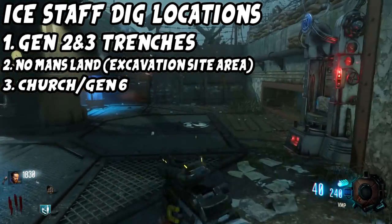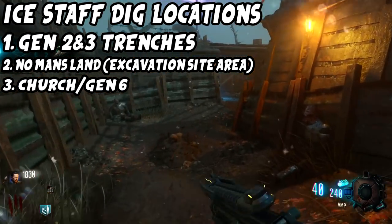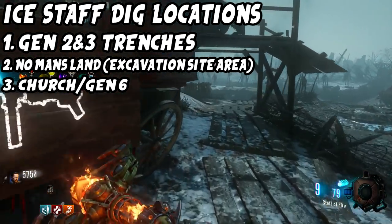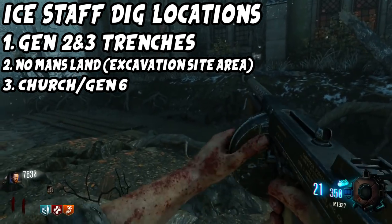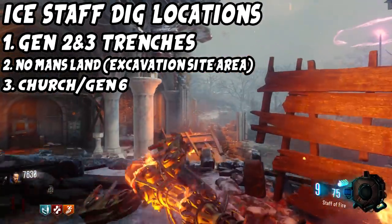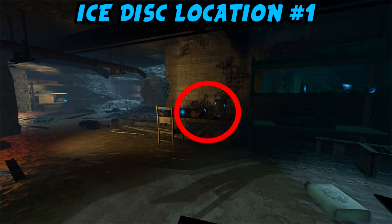Welcome to the ice staff section of the video. First we're going to collect the three parts for the ice staff. All you have to do is go to dig piles when it is snowing. There will be one staff part in each section of the map: the first section is the trenches by generators 2 and 3, the second is the main section with the excavation site, and the third is the church or generator 6 area. You will need a shovel — there are two shovels in spawn, grab one right away.